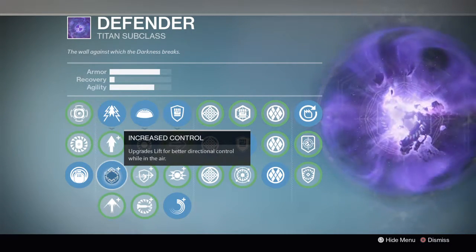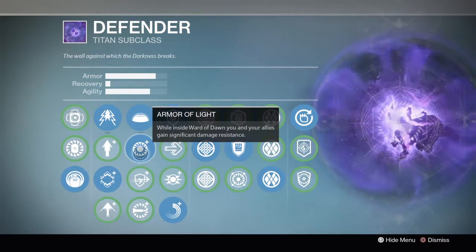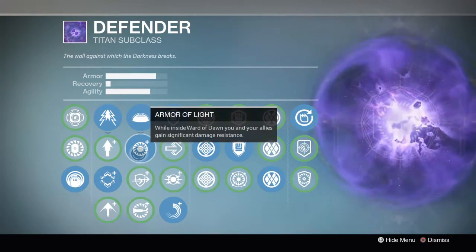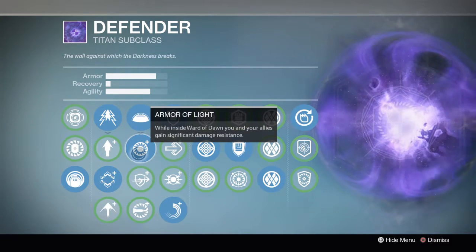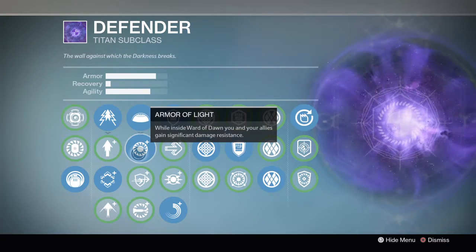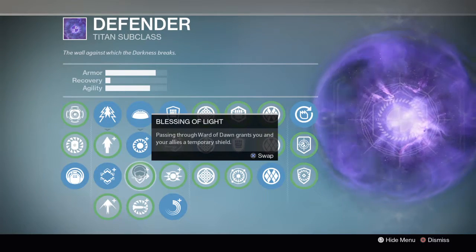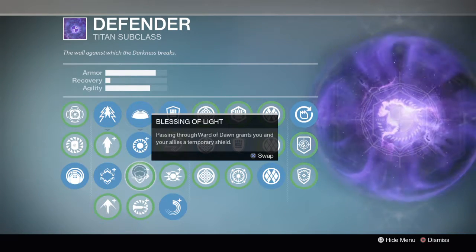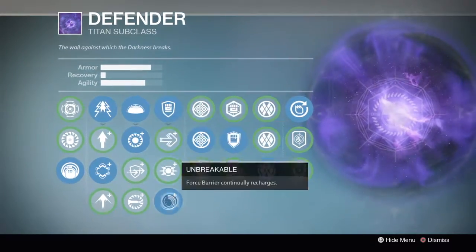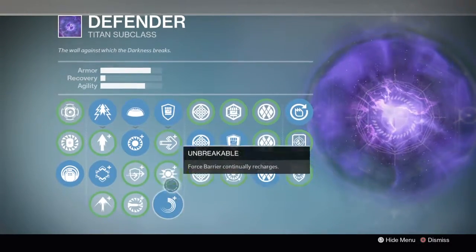Increased control — as a titan you should be skating all the time. You're the fastest class in the game, so get in there, push people, you need to be as fast as possible, and increased control really helps with that. Armor of light is a personal preference — both have their place. Armor of light is really good for heavy rounds where you blow your bubble and all three of you stand in it. Blessing of light is really great if you're gonna blow it on a point for rezzes, or to let someone push an angle quickly to avoid getting sniped. I personally alternate between the two but armor of light is my go-to.